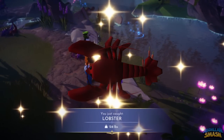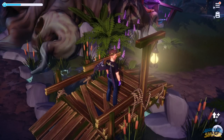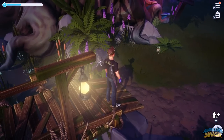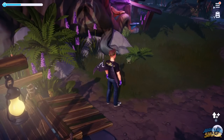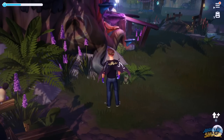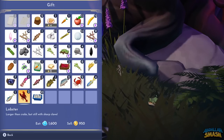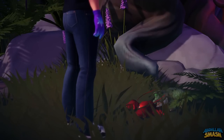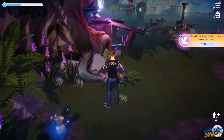Next up is the crocodile, found in the Glade of Trust. Their favorite food is lobster, which is found in golden fishing spots within the Glade of Trust. They also enjoy herring or octopus. The approach is the same as the raccoons — a game of red light, green light. They'll stand up a little bit more whenever they're aware of you, so that's when you stop moving. Once they bring their head back down, take a couple steps forward until they raise their head again. Rinse and repeat, and you'll get close enough to press the approach button.